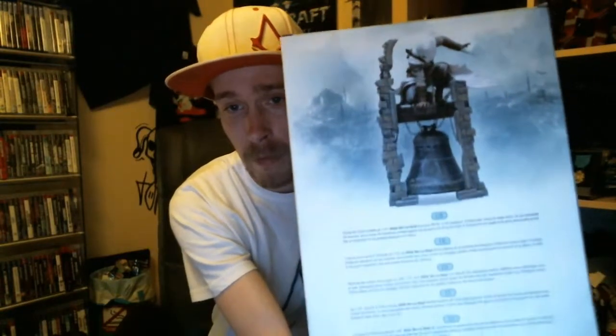His full name is Altair ibn Lahat, if I am correct. I'm gonna show you the box right now. Inside the hidden blade. Here we have the collectible itself and the back of the box says: during the third crusade of 1191 Altair ibn Lahat becomes a mentor of the Assassin's Brotherhood.